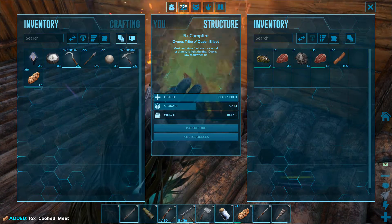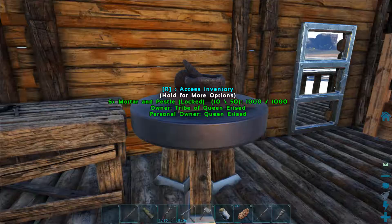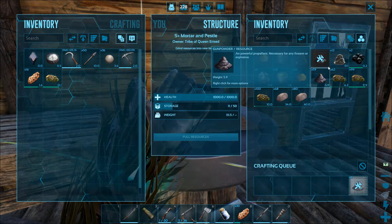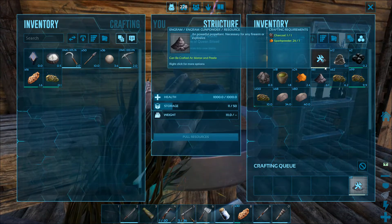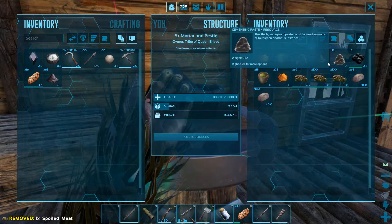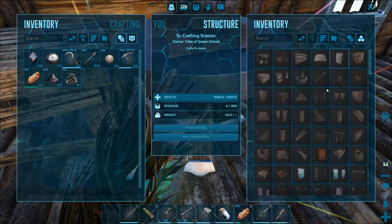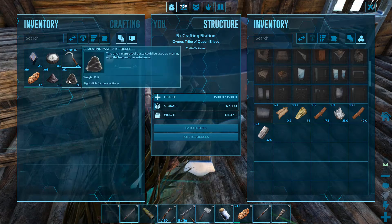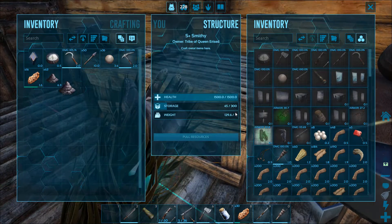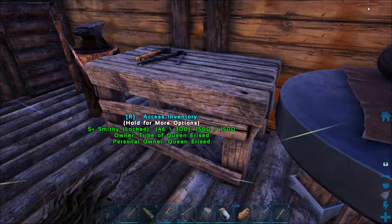I can't wait to get the industrial cooker — you get so spoiled by it. These fires are very slow. It runs on gas too, so we've got to step up our gas game. Once we get the Terry we'll be able to scout out some locations, since I don't know anything whatsoever about the Center map. Most stuff seems to be underwater and I can't find any trilobites.